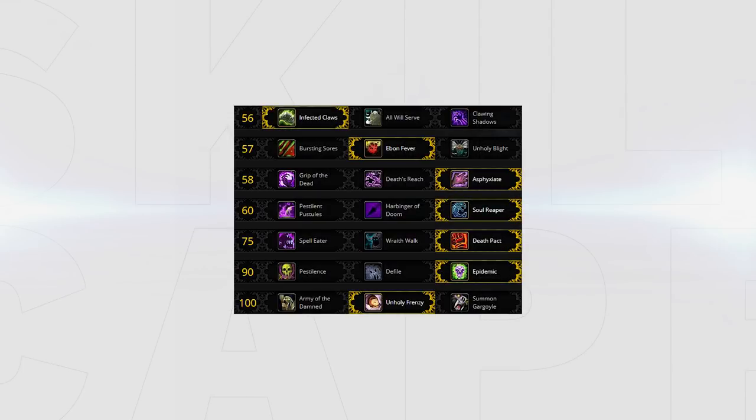Unholy Death Knights have one standard build which generates the most pressure for PvP. The standard build looks like this, but some talents can be swapped depending on what you face. This standard build provides the most pressure since it allows you to use your burst frequently and keep up as much AOE pressure as possible.